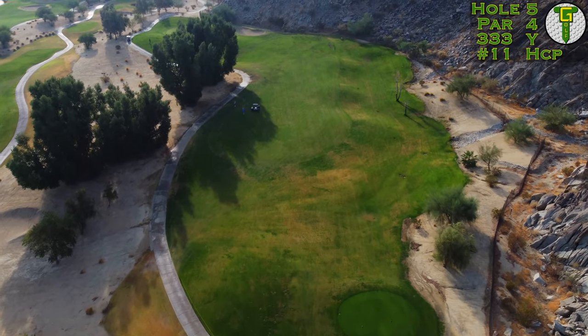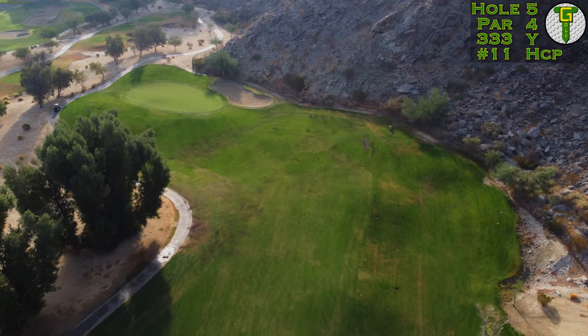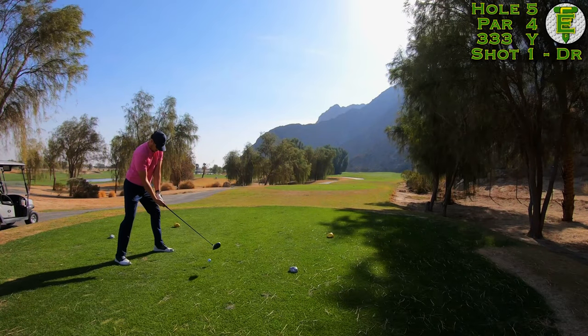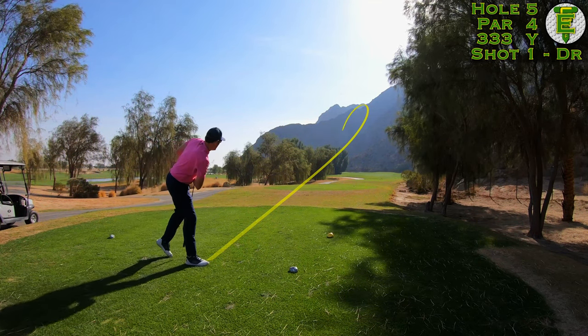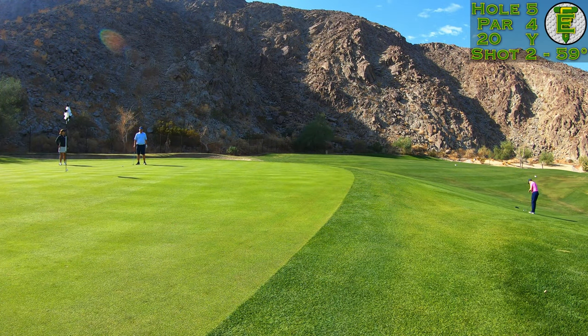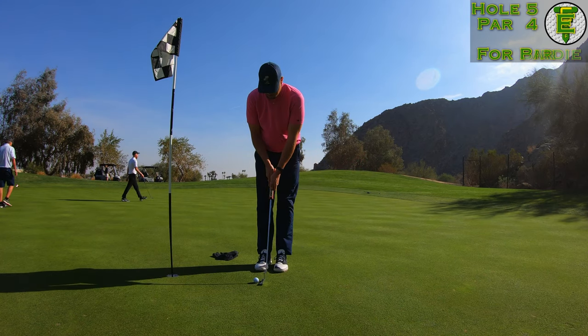Hole number five, 333 from the tips. A little baby cove of a par four wrapping around those absolutely gigantic trees. There's also a big slope in front of the hole — that's really all you got to deal with here. Not much trouble for me; just got to shape it properly and hit it hard. Oh, that's right at it — that's really good! Not quite as good as I thought, but it's right in the face, right in front of the hole. Pretty bad chip shot from me leaves a long birdie putt down the hill. Just want to cozy it down there so you don't have to worry about the next one. Mission accomplished.